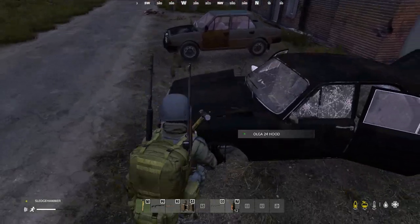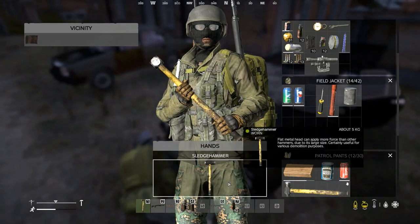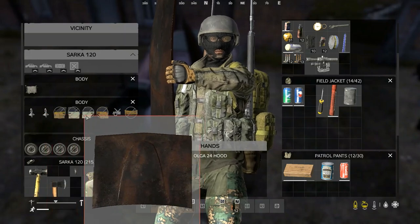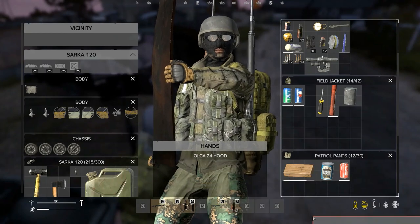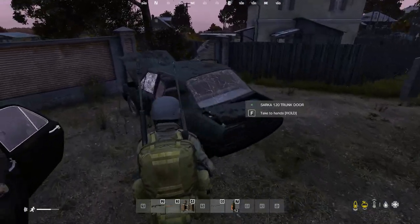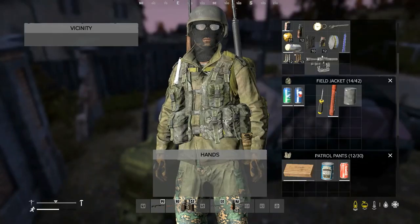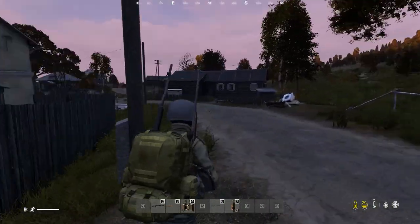Do I have all the car doors? I need a hood. Let me see if I can take that hood. Can I put that on my vehicle? I don't think that's for the same kind of vehicle — let's try it. No, I cannot. Let's get rid of that. What kind of vehicle am I driving? Sarka. I thought I could maybe take the hood. All right, if I can find another Sarka hood, I will take it this time.